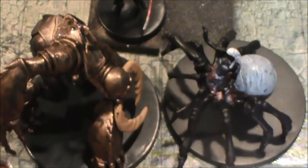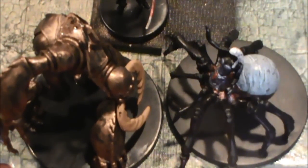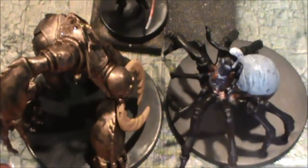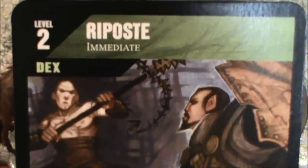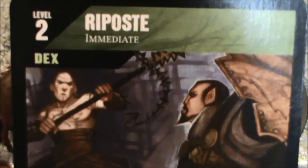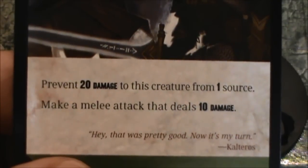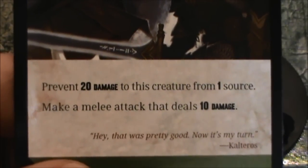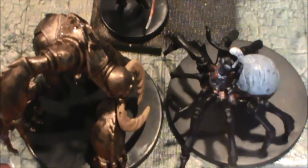That's what the Drider is attempting on the Umberhulk. Our Umberhulk is a level 5 creature with strength and dexterity, and it's going to use Riposte — a level 2 immediate action that requires dexterity, which we do qualify for. This allows us to prevent 20 damage to this creature from one source and make a melee attack that deals 10 damage. This is going to tap the Umberhulk, and I also need to tap the Drider for making its attack.